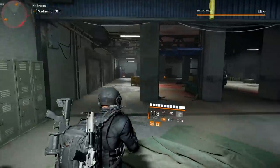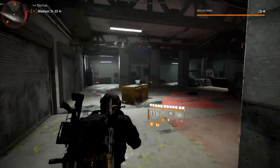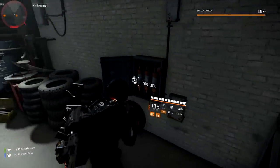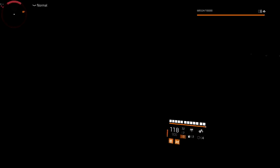You can see the flickering light — go all the way to the back and there will be a fuse for you to interact with. Go ahead and interact with it. There you go — the lights went off.